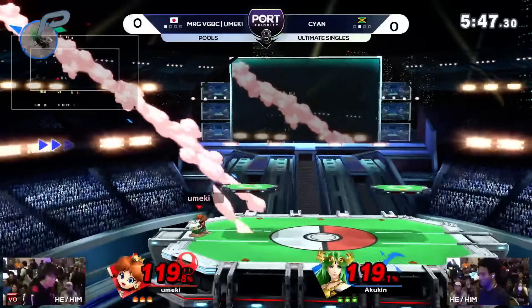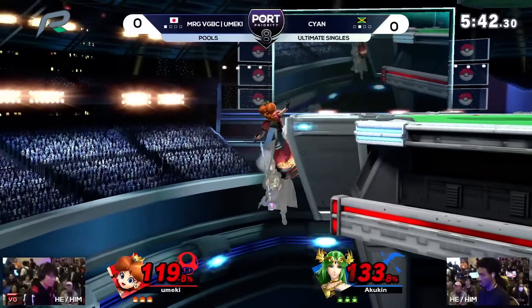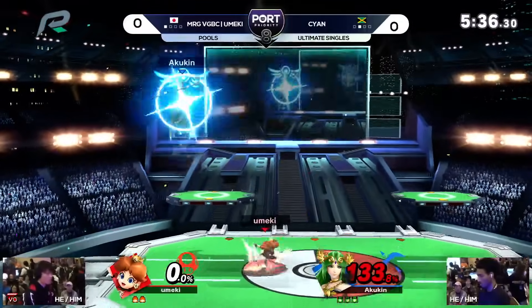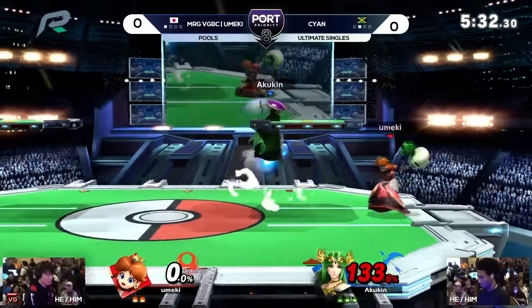Umeki with safe pressure on that side B, and then drifts back in with the forward air. It's a classic Peach pressure string — you see it all the time because people think they can make up some space, but Cyan just gets out of the way, spacing well, and then back air is enough to take out that stock.